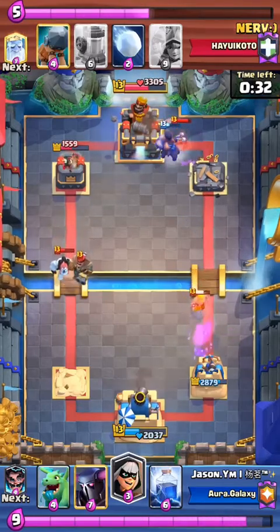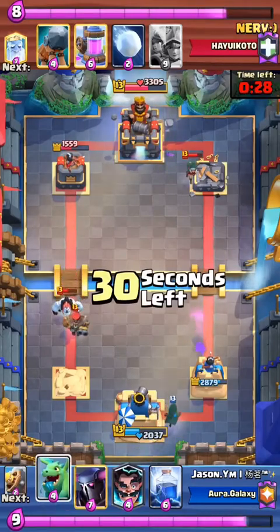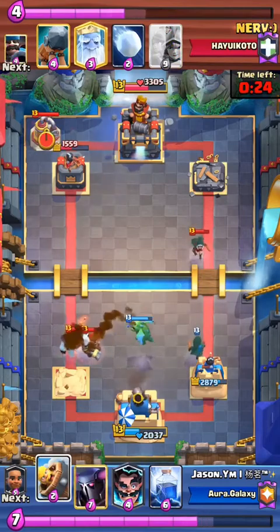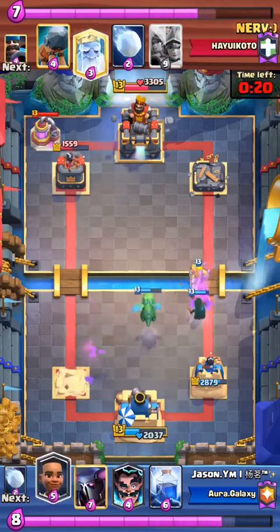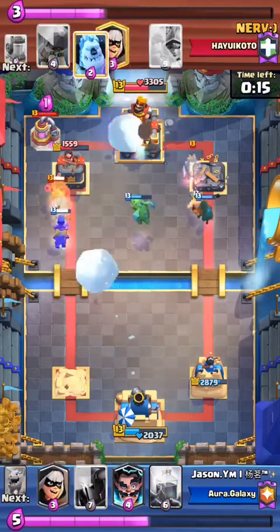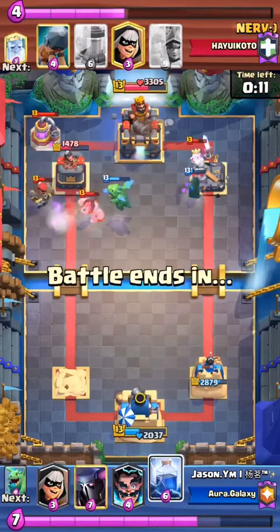Now we've got just a little stalemate in between here where there's not a whole lot going on. These bandits are gonna charge at each other in just a moment — they charge at each other and neglect each other's damage. But Jason's gonna come out with the counter push on top. He throws the snowball, tries to get the Ram Rider on tower, but it's just not happening.